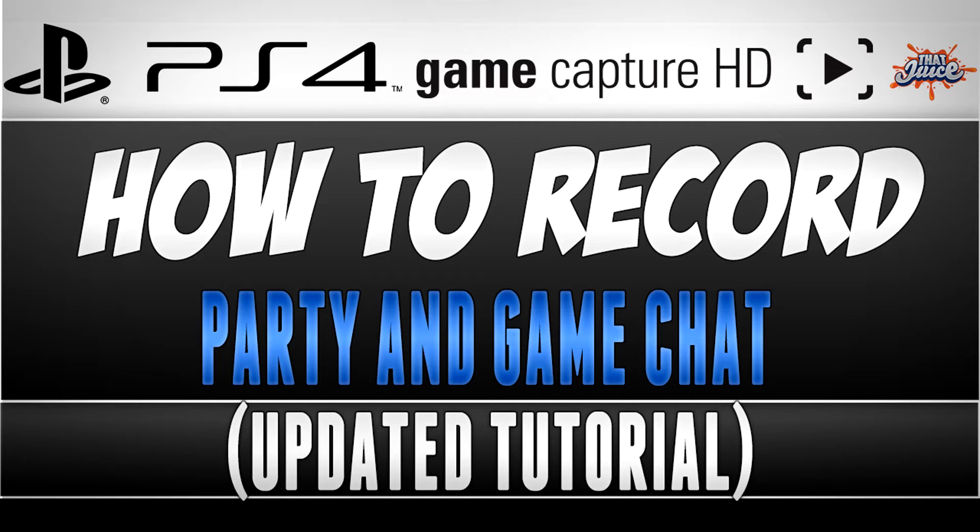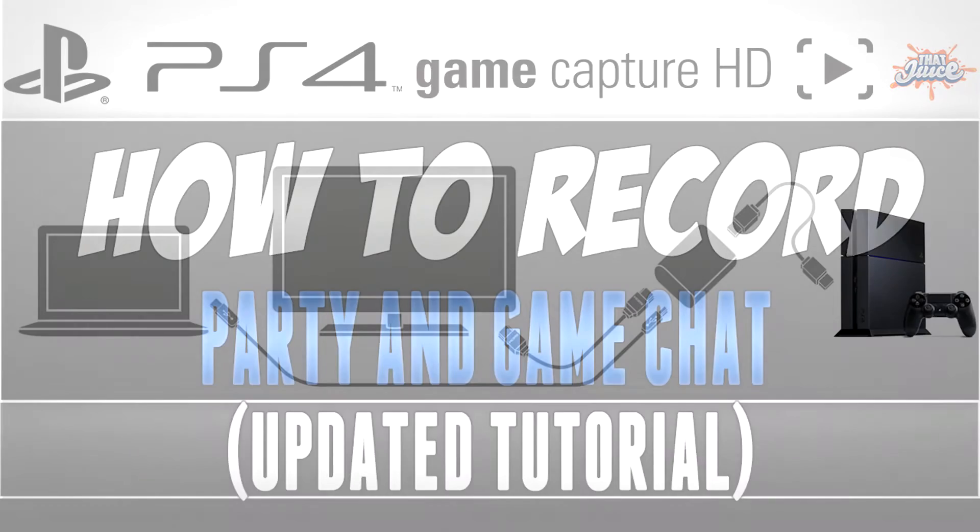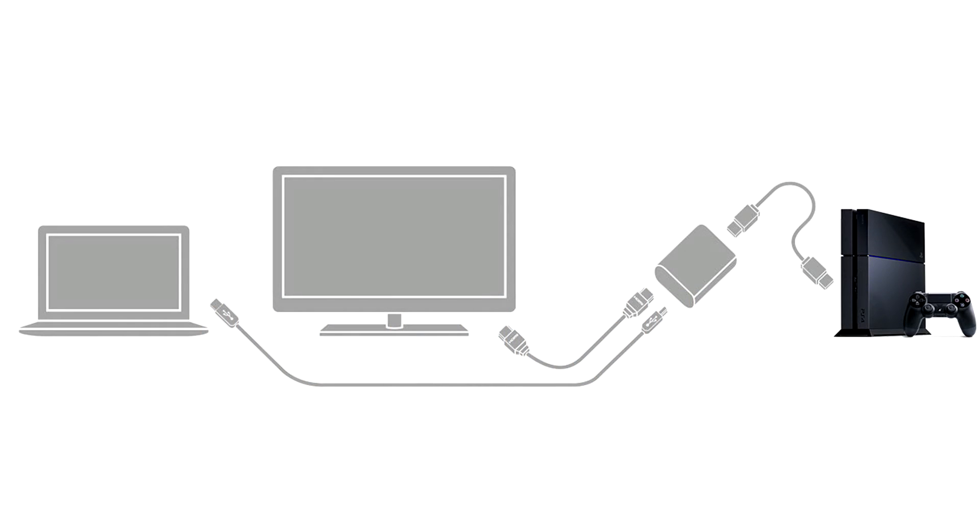The first step is to set up your Elgato game capture — or whatever other capture card you use — to your PlayStation 4. I'm not going to explain this process because you can find it with a quick Google search, but it shouldn't be too difficult.